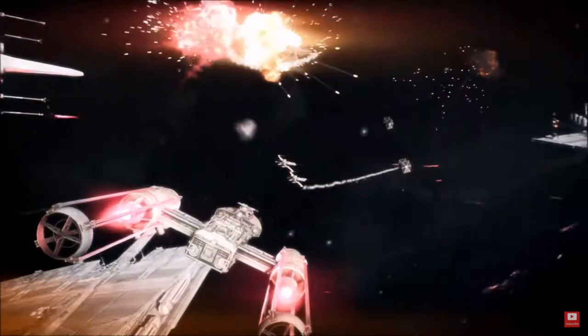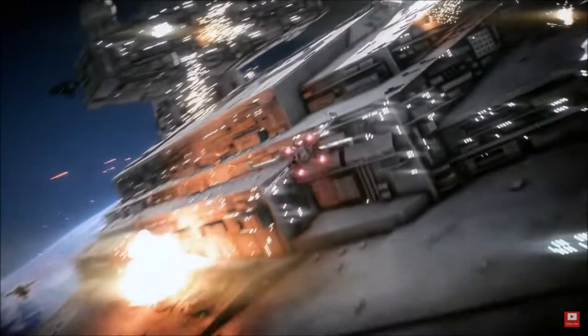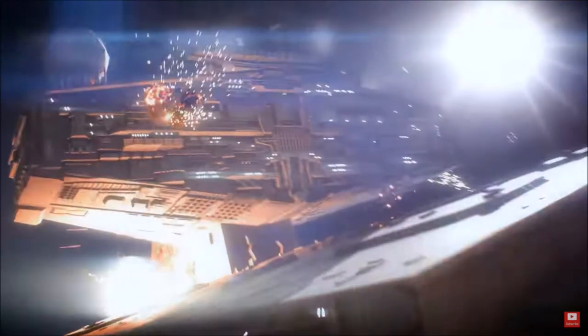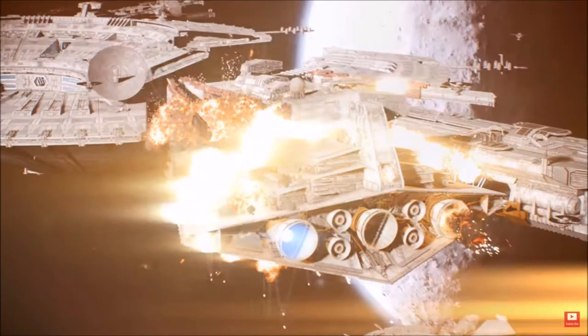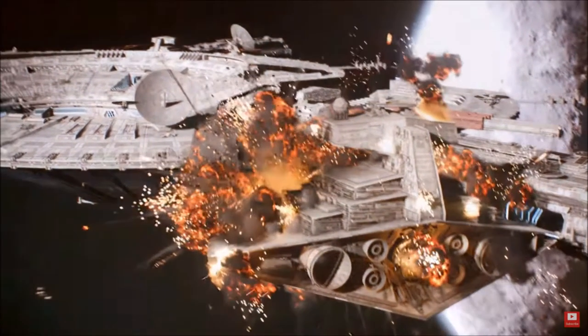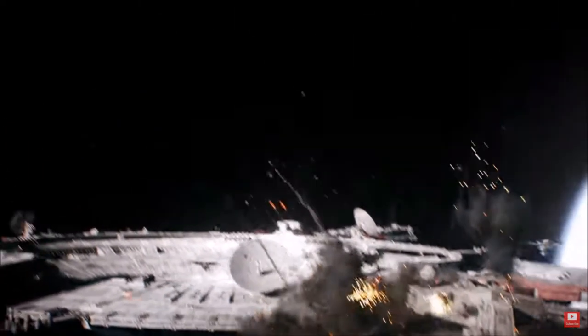And then we see playable Y-Wings, which is very exciting — that's probably the slower ship for the Rebellion. They're leading an attack on a Star Destroyer, and we can see the Rebels blowing it up, which is probably the win scenario or an objective for this game mode. It looks amazing: all the engines flicker out and it drifts off to the side. This pan-up is very well done.